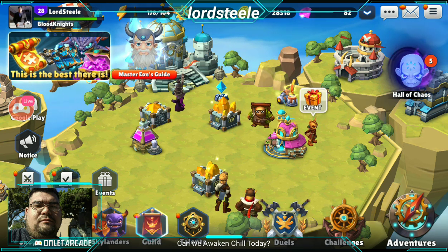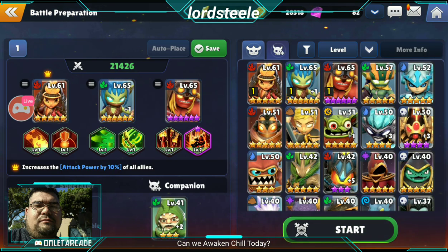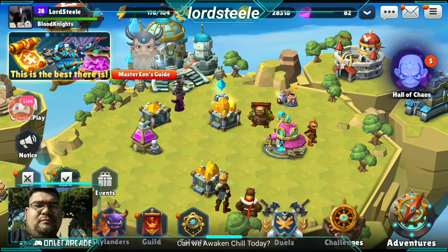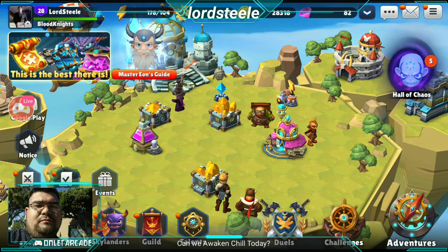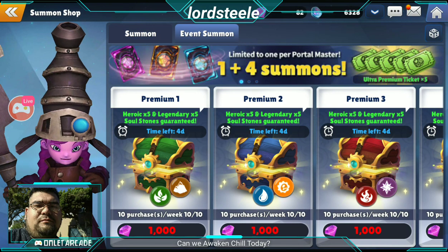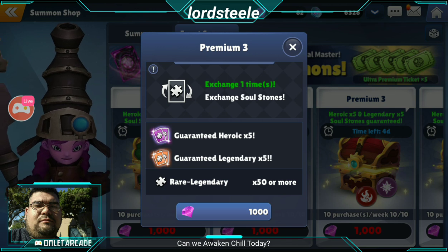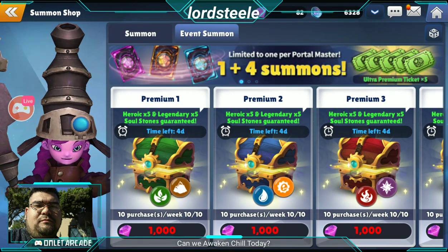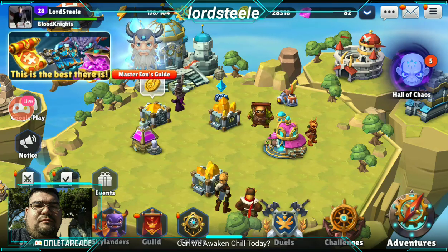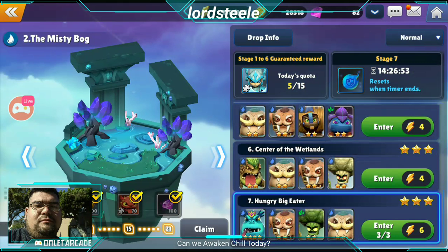Ready to do the invasion. I kind of wanted to use my Cinder. We got an element token to summon, and I went with the safest choice — I believe it's always fire and magic — because Ember and Spitfire are both really good nat fives, and there are very few bad fire or magic units to get from those two, so I feel like it's the safest pick.